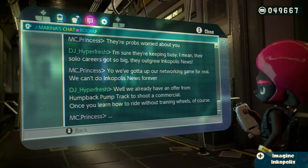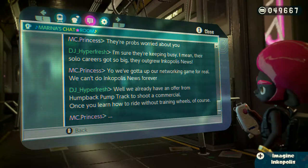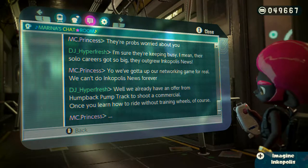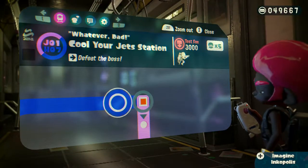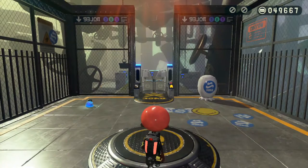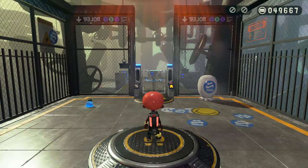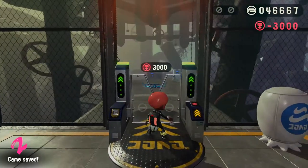So they outgrew Inkopolis News — that's the narrative. I mean, MTV News isn't really done by the big names. They got an offer to shoot a commercial as soon as Pearl can ride without training wheels. Whatever, Dad. Cool Your Jet Station — defeat the boss. I have an inkjet, so that's a thing. Cool Your Jet Station — is this another one of those where you have to fly very carefully and defeat a boss?